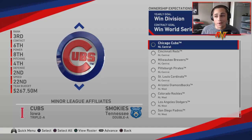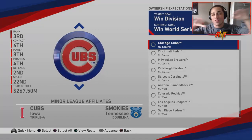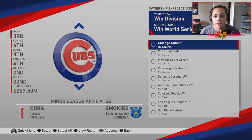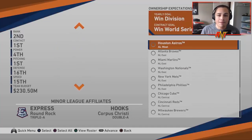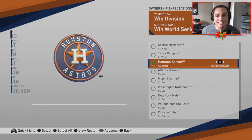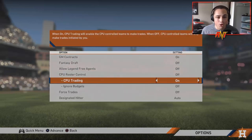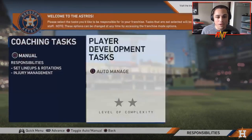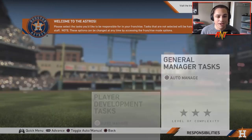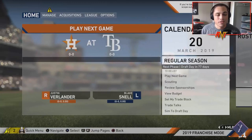We're gonna be doing a CPU rebuild. We can't make any trades, we can't make any signings — we control nothing. It's all on the CPU to win us a championship. I don't know how it's gonna go. We're gonna go with the Houston Astros. Everything is left alone, no funky business. Everything is gonna be turned on auto-manage. We're not controlling anything at all. Let's go take a look and make sure in the settings everything is set to auto for drafting.